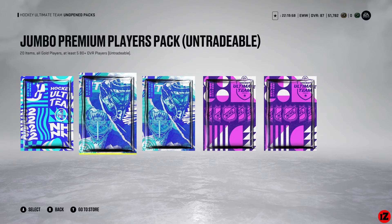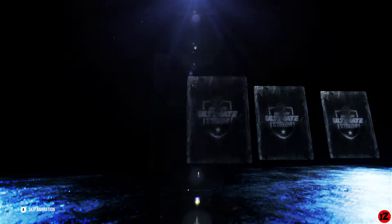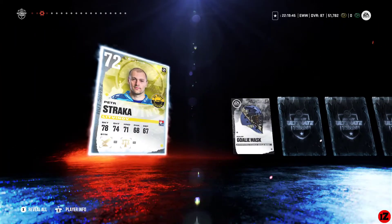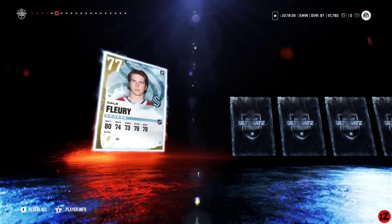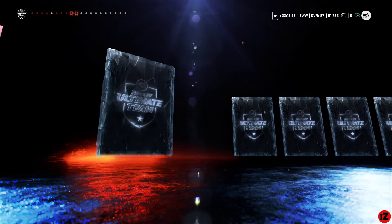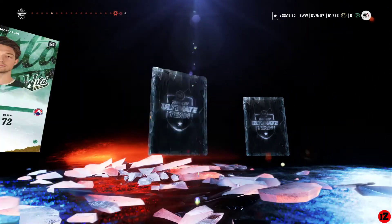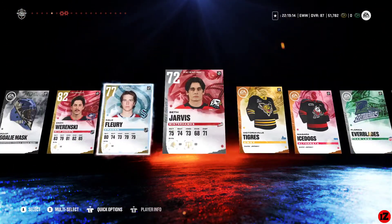We're going to open up the jumbo premium pack: Ryan Suitor, Cal O'Reilly, Peter Strach — oh wow. Zach Wrenski. Getting better — I'll Fleury! This is Kyle Jarvis, who just got the game-winning goal against the Dukes last night. Come on — and really nothing else. That's Zach Wrenski.